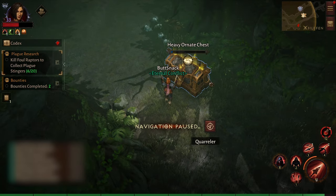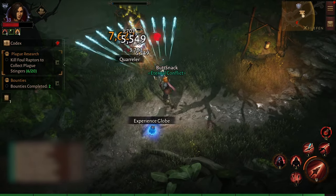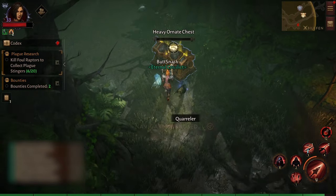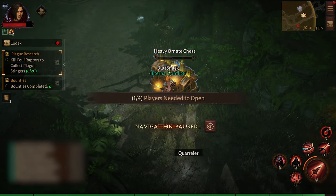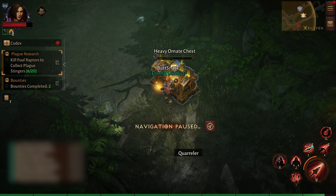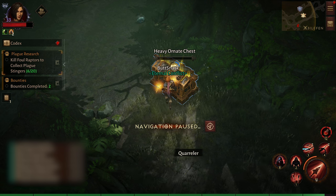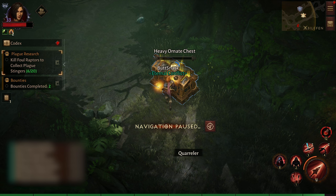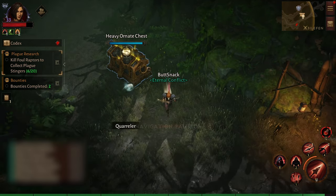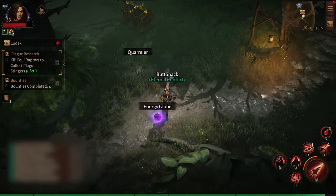You might also come across world chests. Most you click for a little bit of gold — just do it, it takes no time. There are also ornate chests that require four players to open. All the ones I've opened dropped gold and yellow items at most. If you're already in a party of four and questing together, absolutely click on them since it takes no extra time.